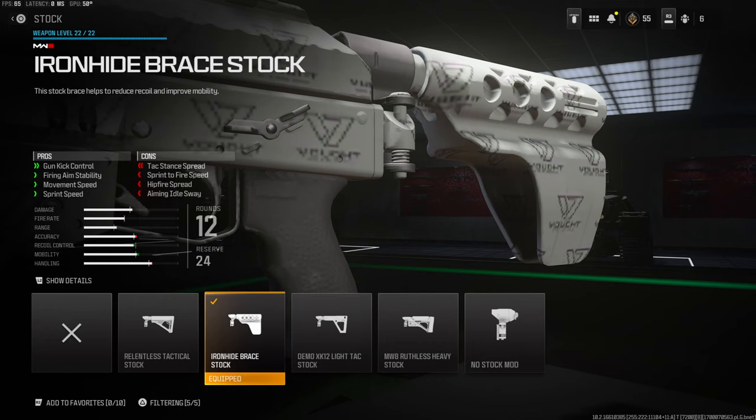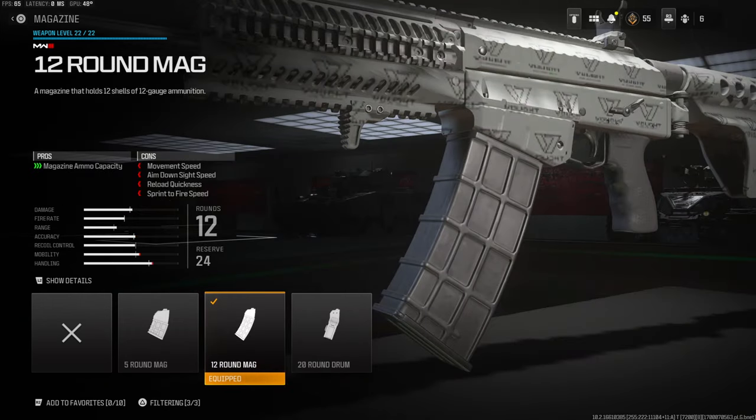Jumping into the class setup — over on the stock I'm using the Iron Hide Brace Stock for gun kick control, firing aim stability, movement speed, and sprint speed. This gun has a lot of recoil and using this helps a little bit, but it's still going to have recoil regardless. Over on the magazine I am using the 12 round mag. At first I didn't have a magazine because I didn't level the gun all the way up, but as I leveled it up I'm definitely using the 12 round mag — the 20 round mag maybe, but I like 12 rounds, it's perfect.